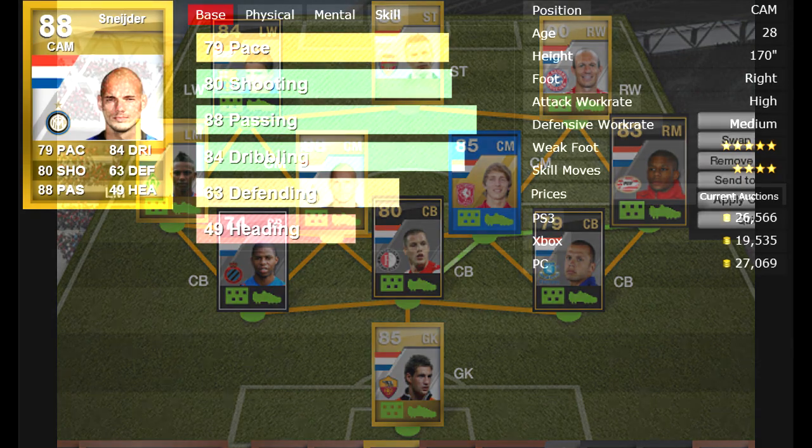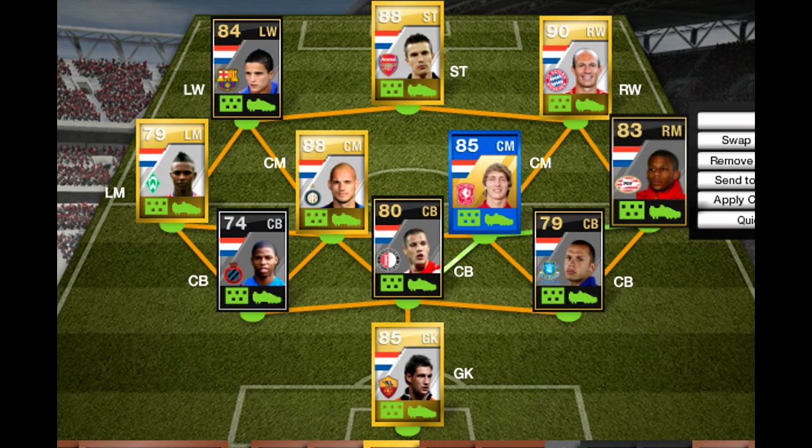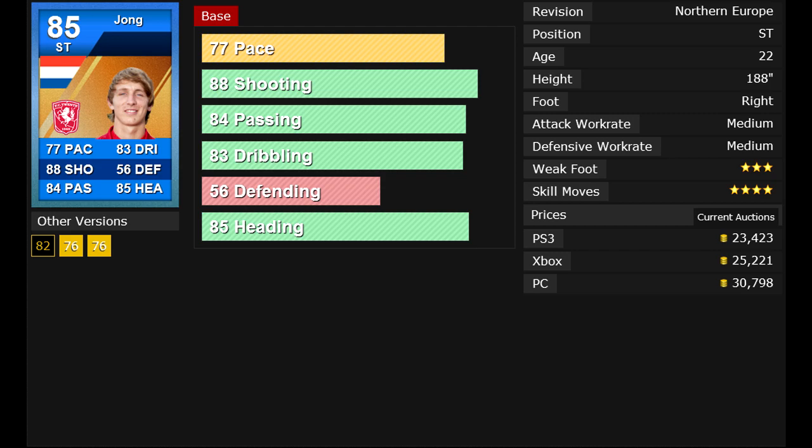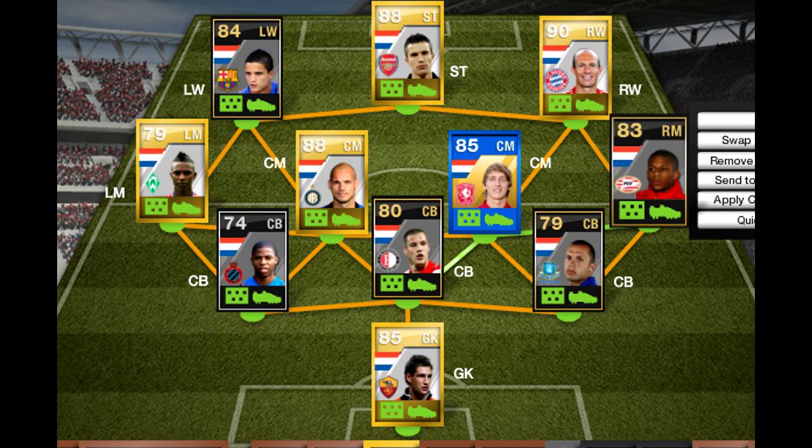For my center mids, I decided to get Snyder and DeJong — I think it's Nigel DeJong. It says he's a CAM just because I didn't label him as center mid. On mine it was like a 99 chemistry team, so it was perfect. The shot for DeJong is supposed to be great, but I only got one chance to shoot with him — I would not recommend that card. Snyder, on the other hand, his passing is what made pretty much all my shots happen. He was a great player — that's an awesome pickup, I would definitely get him.